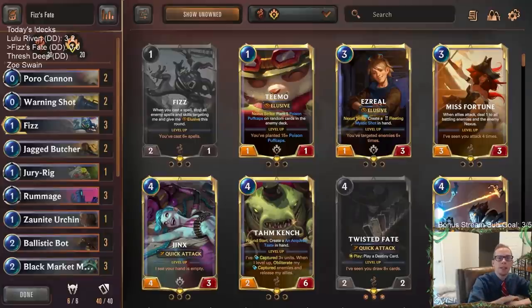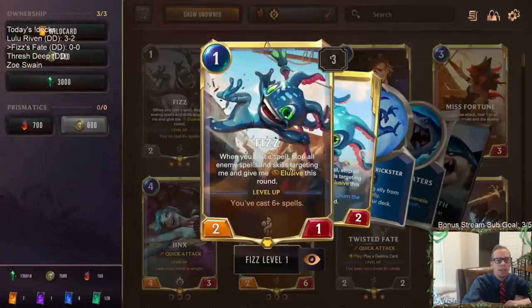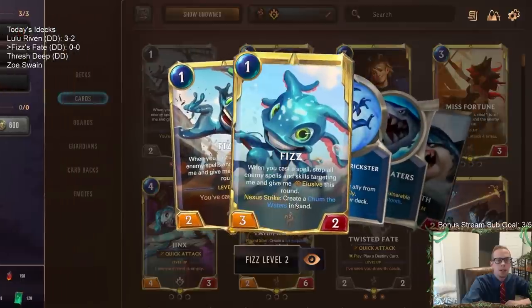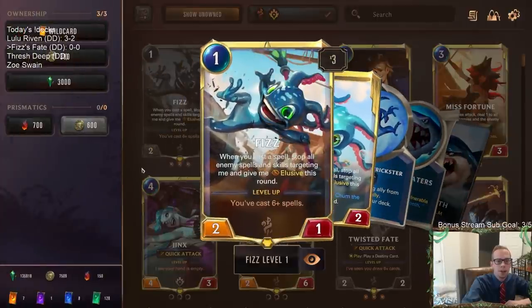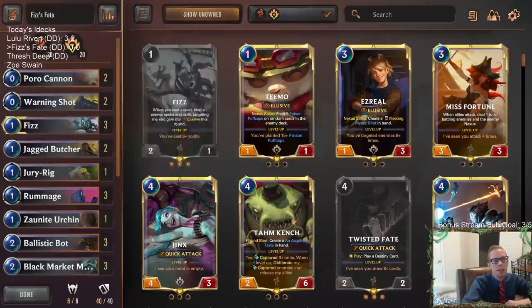Welcome everybody in Twitch chat and on YouTube for Fizz's Fate, our next viewer-submitted deck. This one's heading over to PnZ paired with Bilgewater for Twisted Fate and Fizz. We're going to be playing a lot of spells because spells matter for Fizz — we need to cast six-plus spells to level up Fizz, and we can use any spell to stop enemy spells and skills from targeting Fizz. We've got some cheap spells: Poro Cannon, Warning Shot.